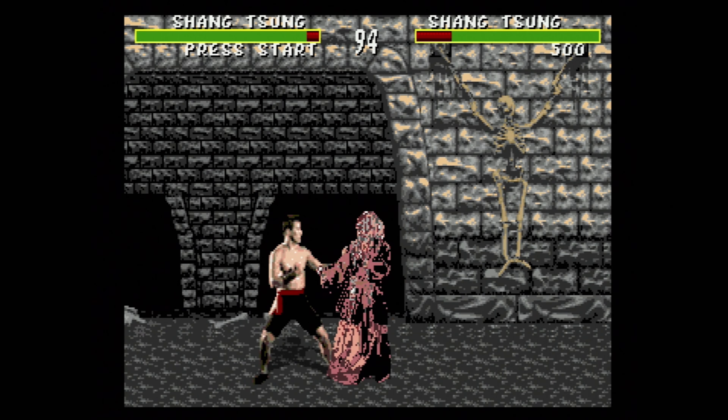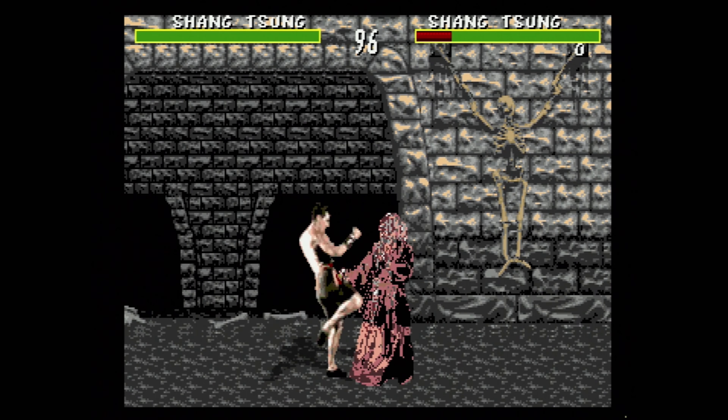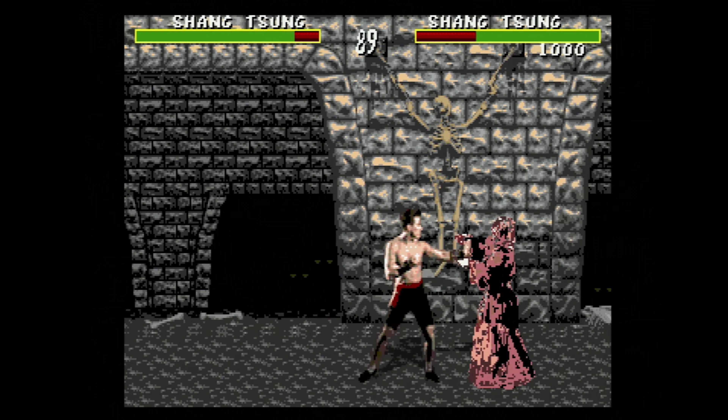Shang Tsung is slightly more playable because he can actually throw a short punch — but doing it multiple times very fast will freeze the game. And that is the video. To summarize: Reptile is mostly playable but not 100%. Noob Saibot is 100% playable. And Goro and Shang Tsung — well, you can move them and play them, but about 80% of the time they are completely broken. Thank you so much for watching, this is the Video Game Hunter, and until next time, goodbye.